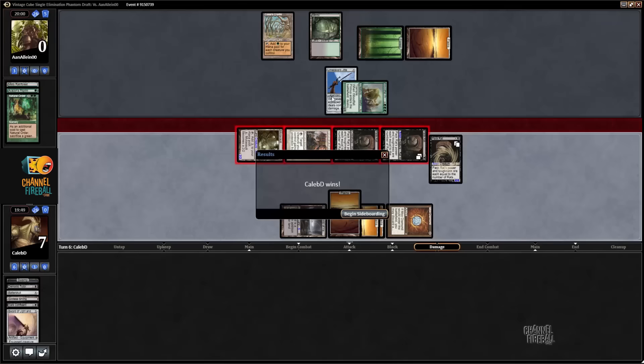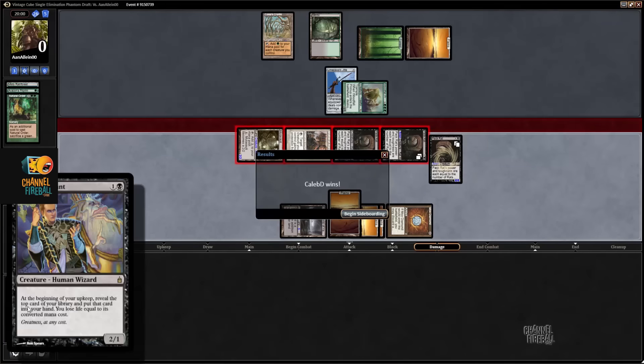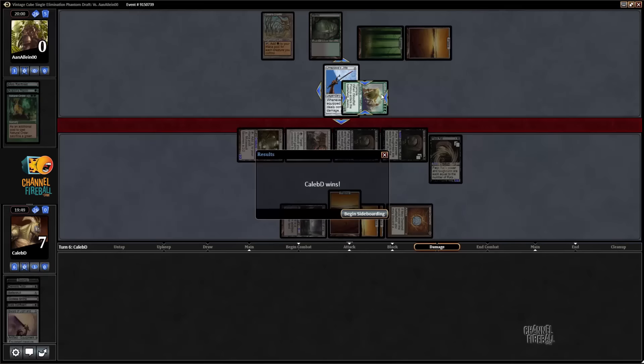We need to end this turn. If he doesn't waste his counter, he still doesn't have lethal on his next turn — he only has 6 damage in play and we're at 7. He did get rid of Bob, so that wasn't a way for him to close here.